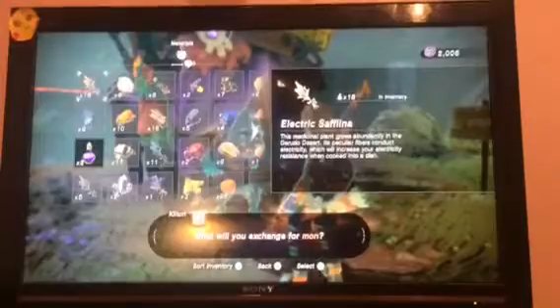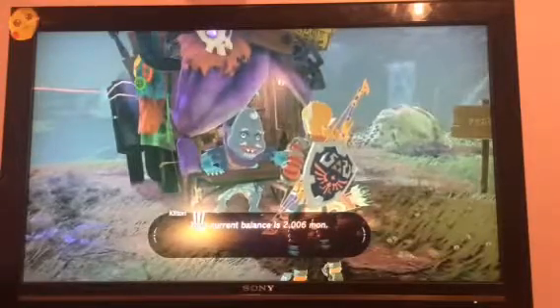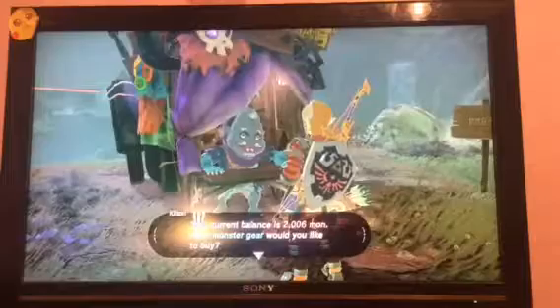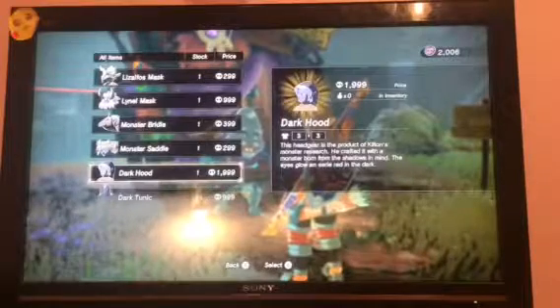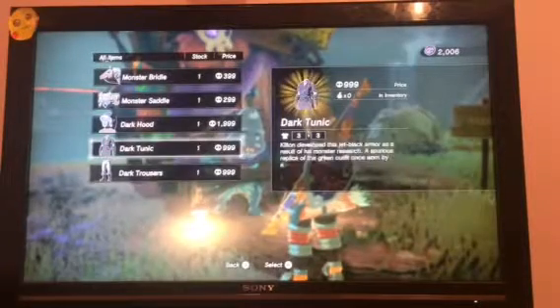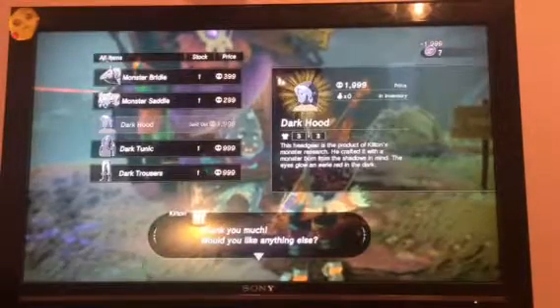Alright guys, so I just beat up a whole bunch of monsters and I got enough to buy one thing. I have 2,006 Mon and I've been saving up to get the dark hood. So this is how you get it — look, there's a dark tunic and the dark trousers, and there's a whole bunch of Mon needed for each of them. So I'm gonna get the dark hood. Now I only have 7 Mon left. I now have the dark hood and I'm gonna show you what it looks like.